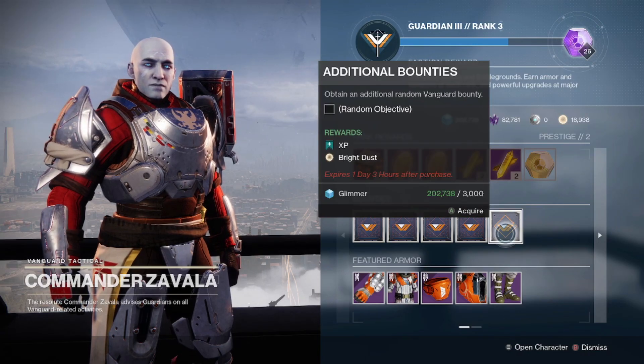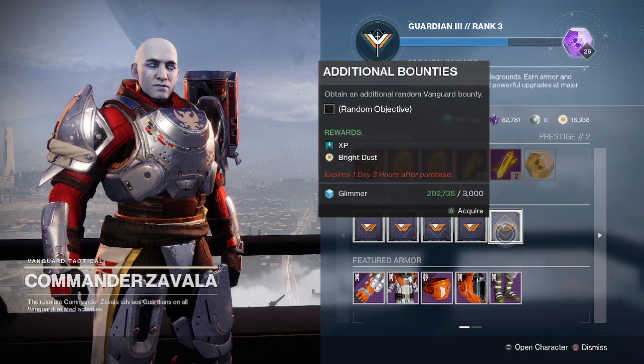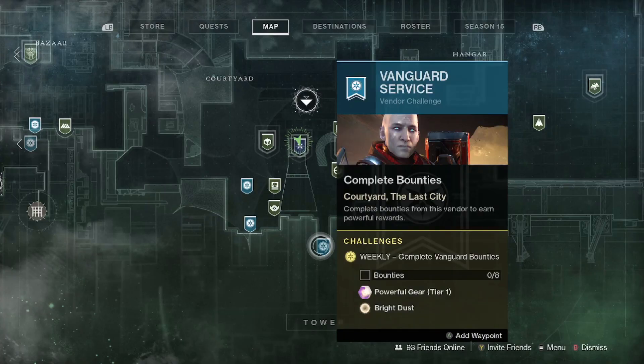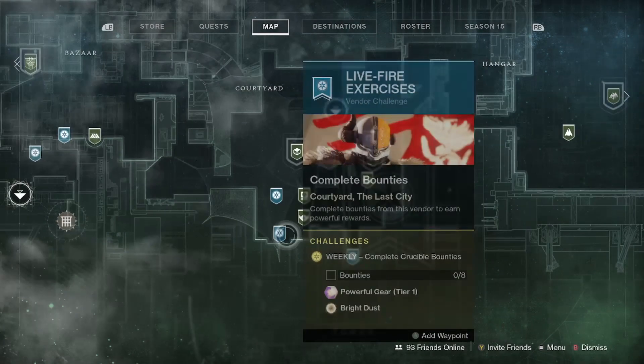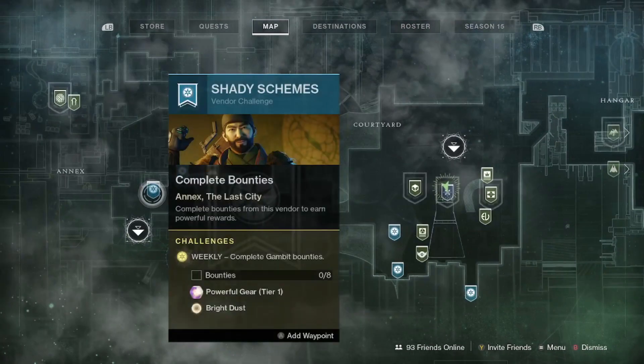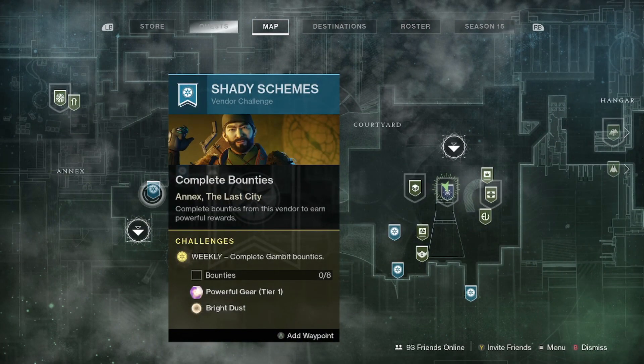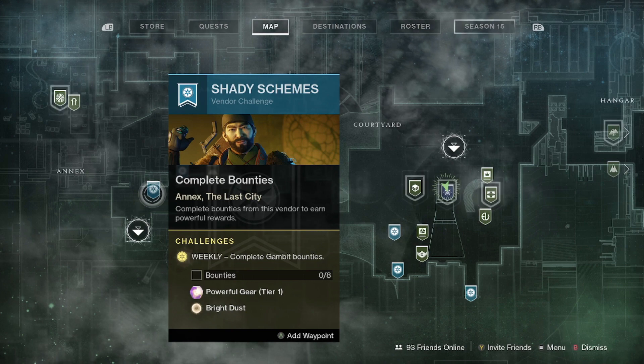Doing repeatable bounties for Strikes, Gambit, and Crucible is a way to get potentially infinite Bright Dust as long as you have the Glimmer, and honestly more importantly, the time. Also note that when you do those bounties for Strikes, Crucible, and Gambit, you will get more Bright Dust after completing 8 total bounties for each activity. You can also do these on all three characters.